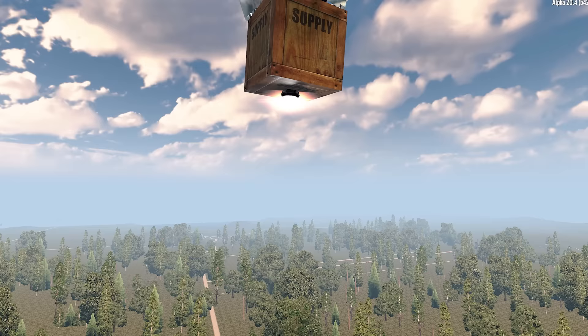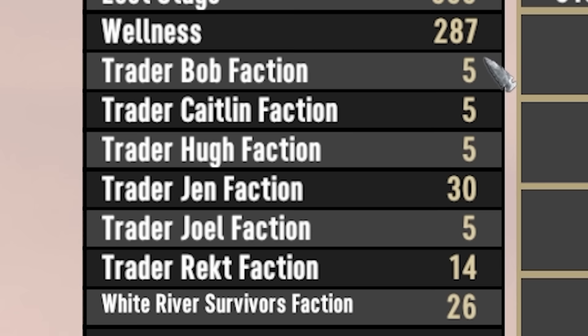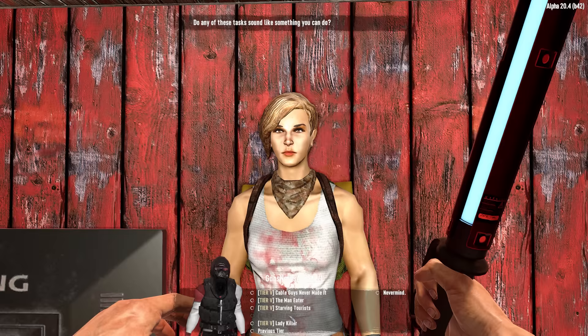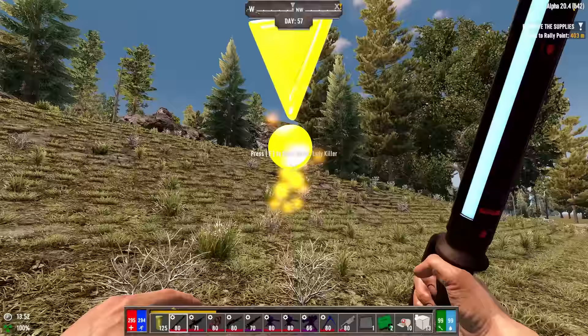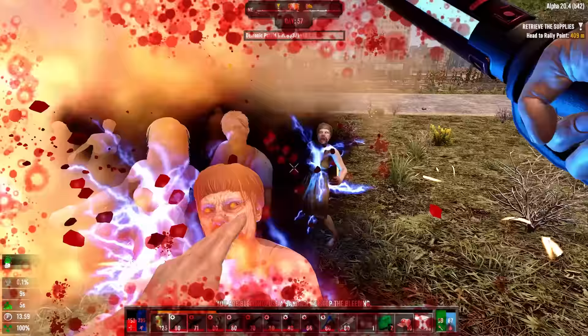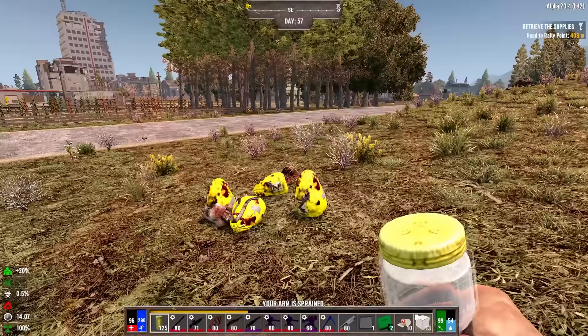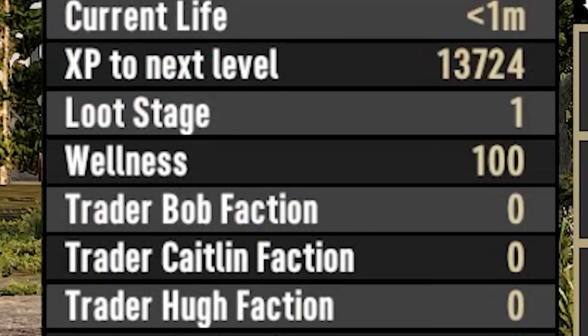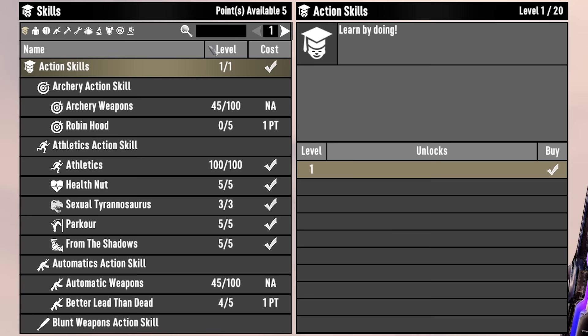The trader reputation system is a mechanic that can give you access to the class mastery books. Mastery books can also be crafted or found in airdrops, but when you have 30 reputation, traders sell specific books for 100,000 dukes each. Each trader quest, regardless of tier, grants plus one reputation. Additionally, every five scout missions grant plus one reputation to all other traders, up to a maximum of plus 10.